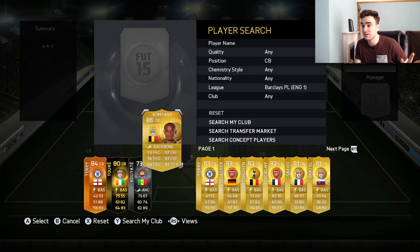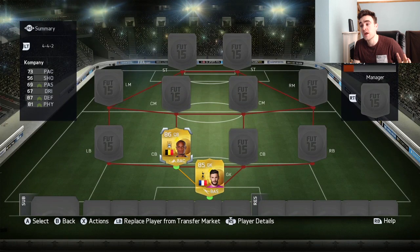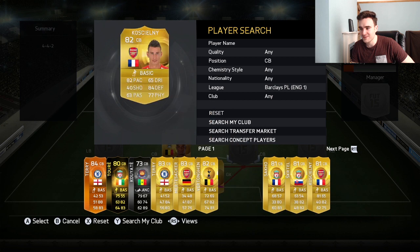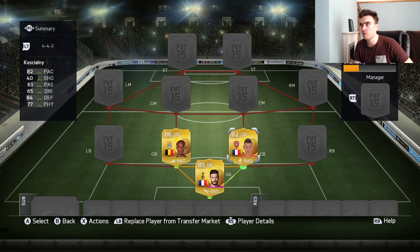We're going to put in Kompany at centre back — best centre back in the BPL by a long shot. And then we've got Koscielny next because he's got 82 pace, 84 defending and 77 physical. You can go for people with slightly better defending and physical stats like Vertonghen, or someone who is faster like Onua, but we've gone for a mix between the two. Koscielny is really good at defending, pretty physical and absolutely rapid.